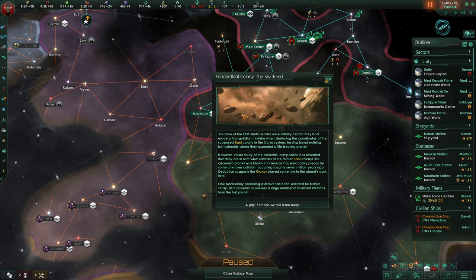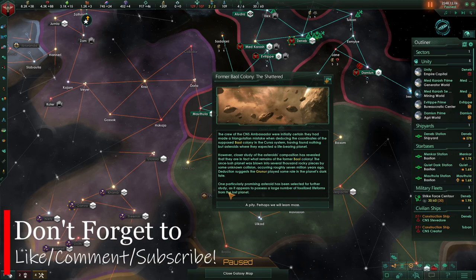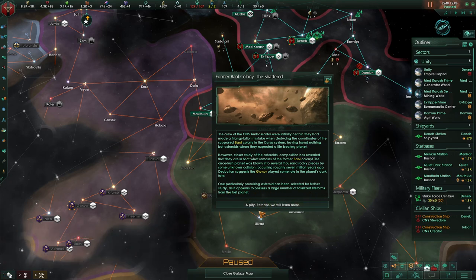This is that precursor event chain. The crew of the CNS Ambassador were initially certain they had made a triangulation mistake when deducing the coordinates of the supposed bio-colony in the Cursus system, having found nothing but asteroids. However, closer study of the asteroid decomposition has revealed they are what remains of the former bio-colony — the once-lush planet was blown into several thousand rocky pieces by some unknown collision occurring roughly 7 million years ago. One particularly promising asteroid has been selected for further study, as it appears to possess a large number of fossilized lifeforms.